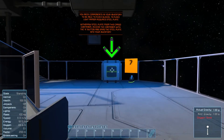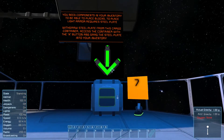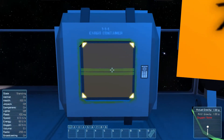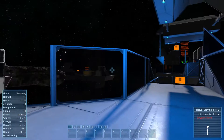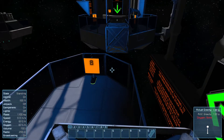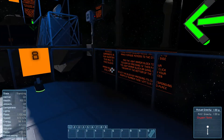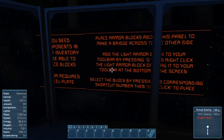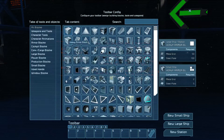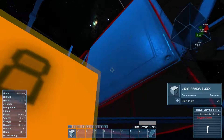You need components in your inventory to be able to place blocks. To place light armor, withdraw the steel plates from the cargo container. You can see unique components in your inventory — place armor block. So you can just put these here and then boom boom boom and then boom.